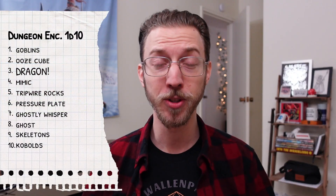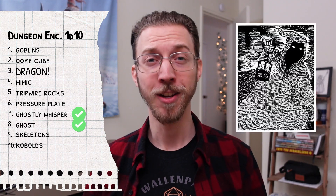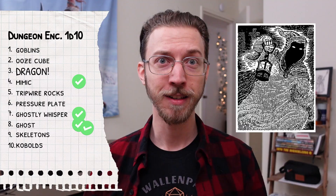That was pretty easy to make, and this table could lead to some relatively fun encounters in a relatively generic D&D fantasy style dungeon, but in practice we're going to run into a few problems. To prove it, here are the first four random rolls I got on this table: 7 — Ghostly Whisper. 8 — The Ghost Itself. 4 — A Mimic. And 8 — The Ghost Again. Or maybe another ghost.